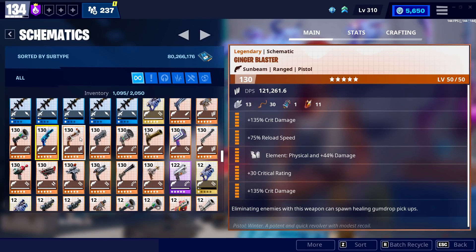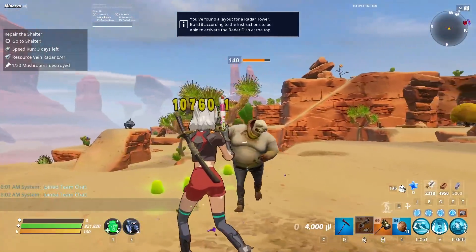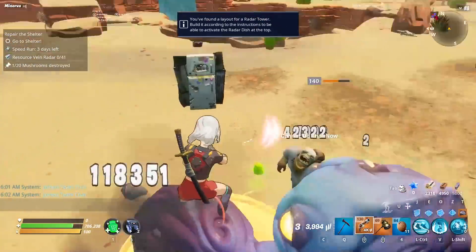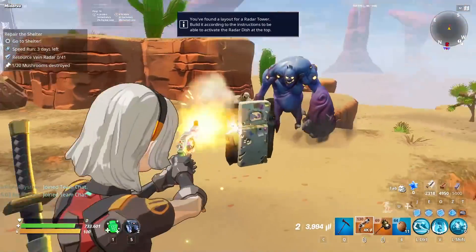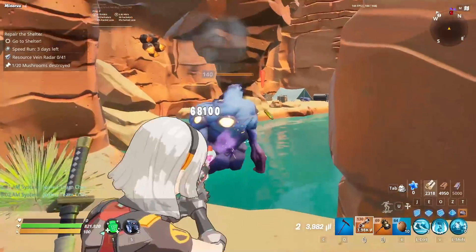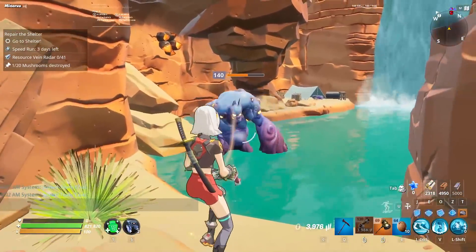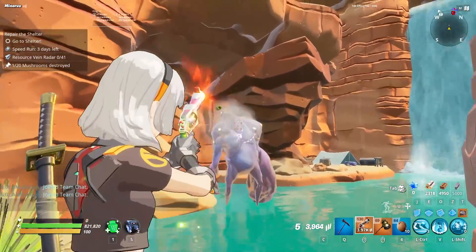The Ginger Blaster is one of those pistols that could actually be a primary. It does really, really good offensive damage, it can drop gumdrops so you can heal as you go, it has a really good crit chance, a great headshot multiplier — I think it's double — and it's a very strong weapon overall. But it's limited to physical, and that alone makes it really tough to use in the endgame, because once you get against an elemental enemy, you're kind of screwed.